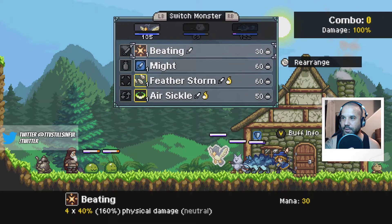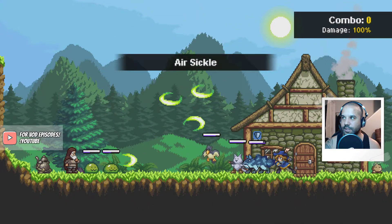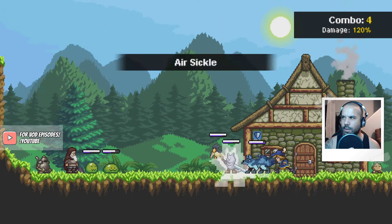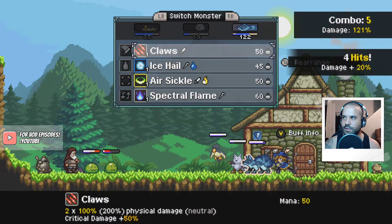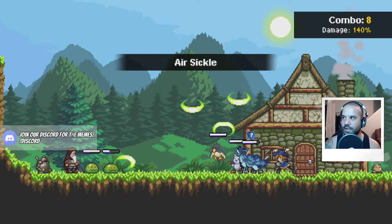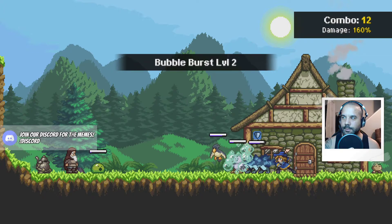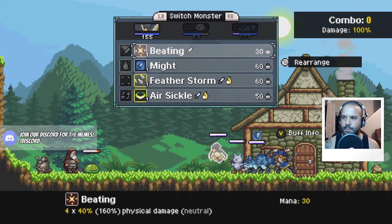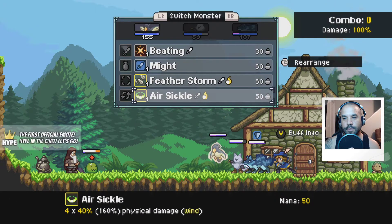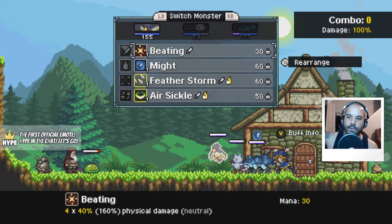The combo counter resets after every turn, so it makes sense to attack with your weaker defensive and assisting monsters first and maximize damage with defensive monsters attacking later. Oh my god, genius tactics — this old man knows some stuff! I was talking bad about him just a second ago. I'm sorry, old man — thank you for your wisdom. 160 damage boost — so if I'm doing more damage that should increase the boost by 20 percent. Is it 20 percent per hit?